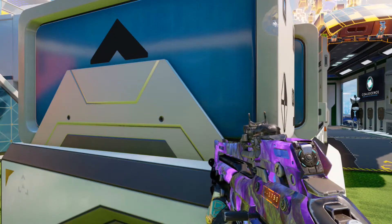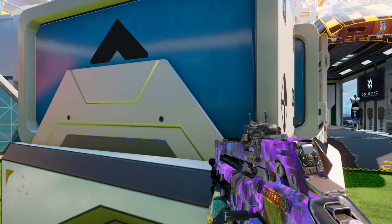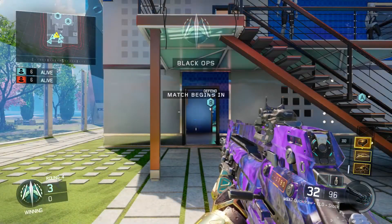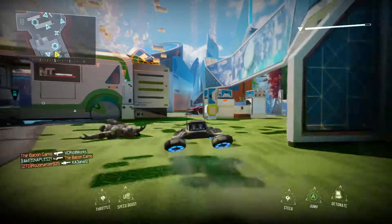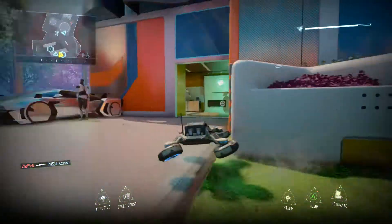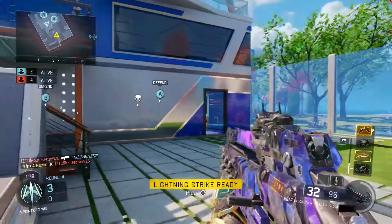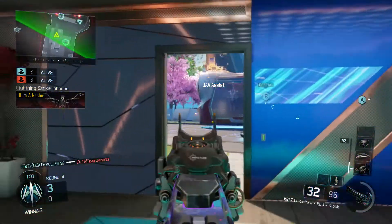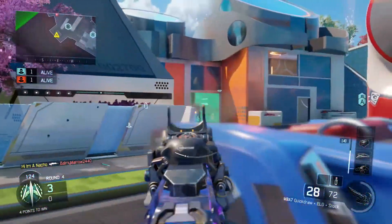Dead Silence is a must for Search and Destroy — a lot of people use headsets, and even if you don't have one, I recommend Dead Silence because enemies will hear you coming. Now, Awareness is where you can actually change the class depending on your setup. If you have a headset, I highly recommend Awareness — especially when you're the last man standing, you'll be able to hear and pinpoint enemies even just a couple more feet away, which helps you out-clutch enemies. But if you don't have a headset, Awareness is pretty much useless.